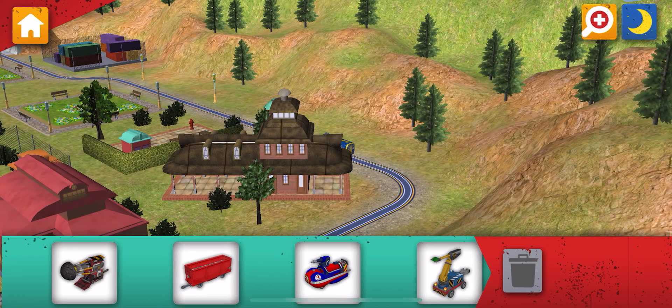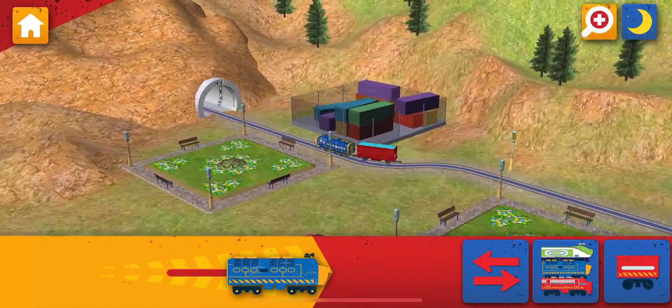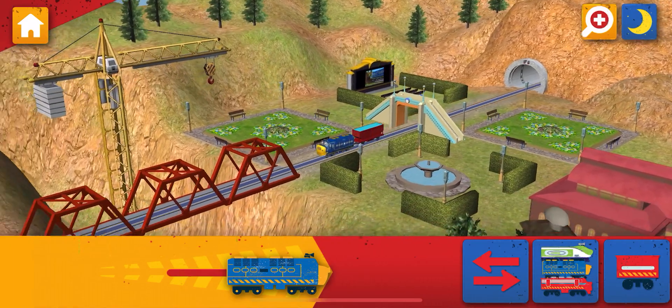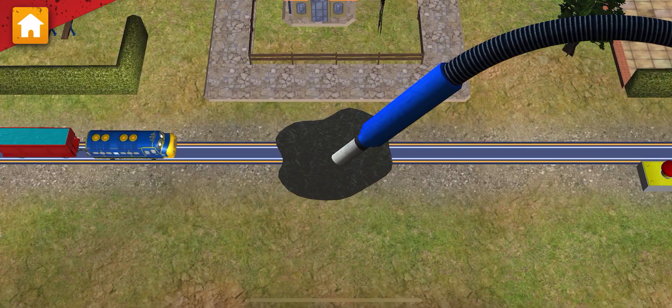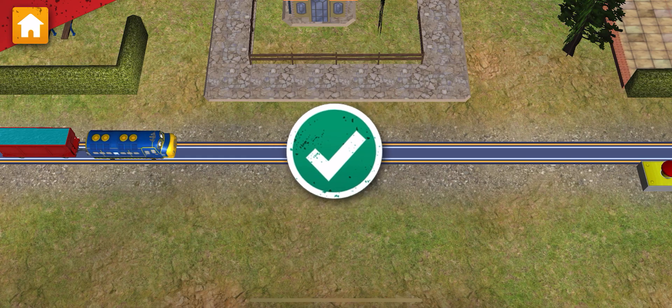Choose a wagon to add to your Chugger. Yeah, alright! There's been an oil spill! Use the vacuum to clean up the track! You did it!